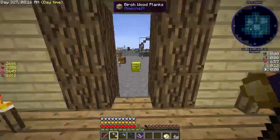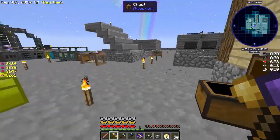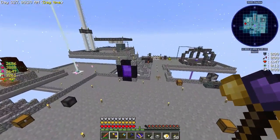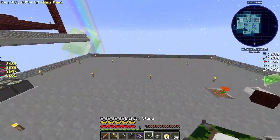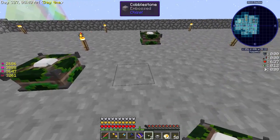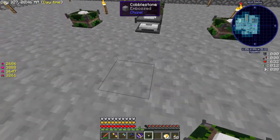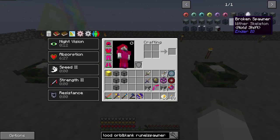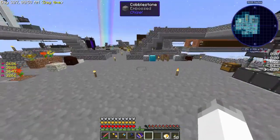We need to make some stuff first - we're going to want the display stands. We've got to set this up, at least temporarily, right over here. Two blocks away in every direction. We'll take the Diamond Team Crystal and that goes in the middle. How do we charge it? We need two clay, a clay block, and light blue dye.